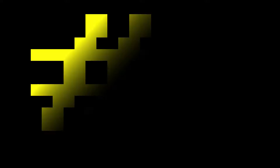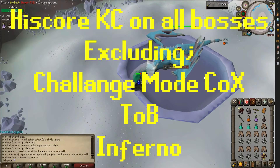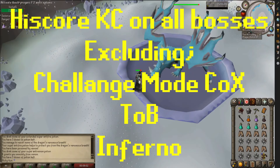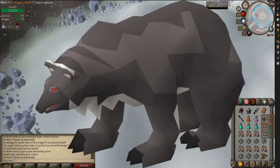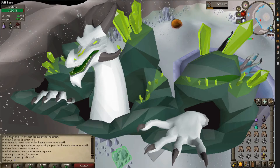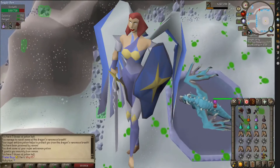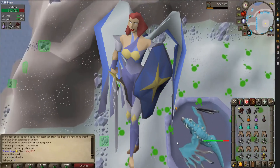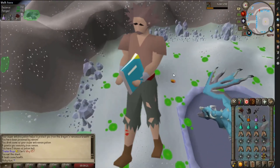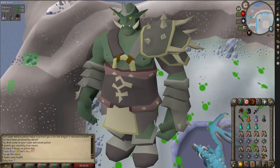Number six: I want to get high score kill count on every boss in the game, excluding challenge mode raids, Theatre of Blood, and the Inferno - because I suck. The ones I still need to get are: Callisto, the wilderness bear that I've never killed; the Great Olm at Chambers of Xeric where I only have a few kill count; the Chaos Fanatic where I'm probably pretty close to high scores; and Commander Zilyana, who I've only killed once. Also Corporeal Beast, who I've never killed, and the Deranged Archaeologist who I've never killed.